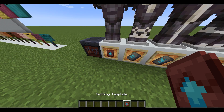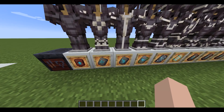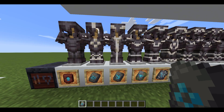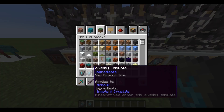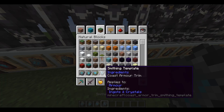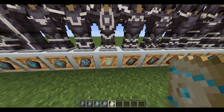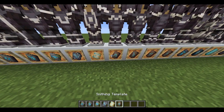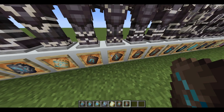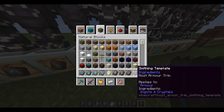The smithing template is how you upgrade to netherite. Let's go through the trims: we've got the sentry armor trim, the vex, the wild, the coast — probably the easiest one to get — the dune, the wayfinder, the raiser, the shaper, and the host armor trim.